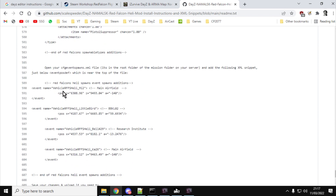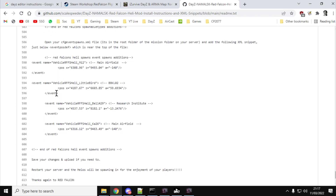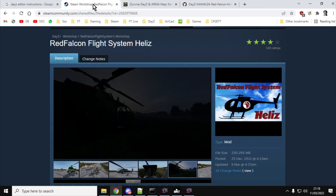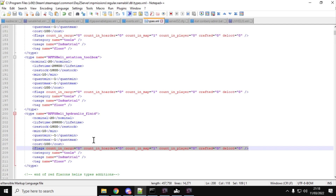Finally, the last bit is the event spawn — these are the coordinates where the helicopters spawn in. For the purposes of these XML spawns, I've only done the MI2, the Little Bird, the Bell 429, and the K26. This is a very fast-moving mod — Red Falcon is adding more and more helicopters all the time. Absolutely fantastic work; it's a fantastic mod.